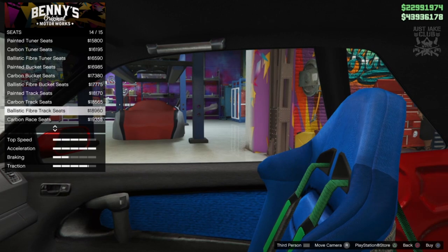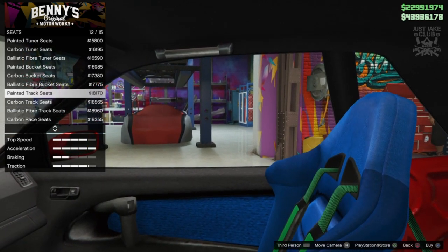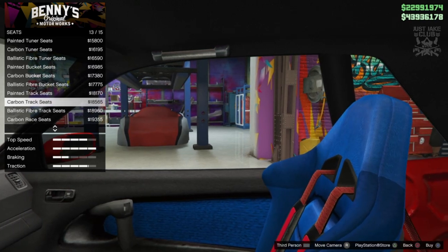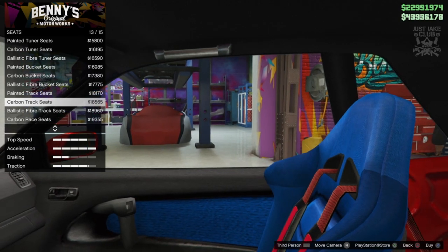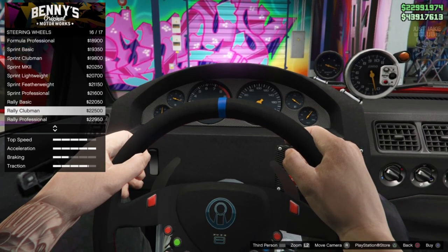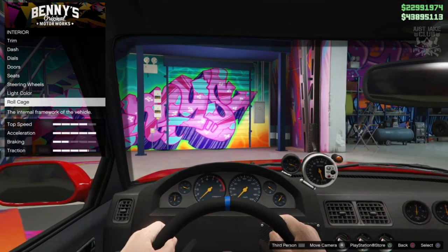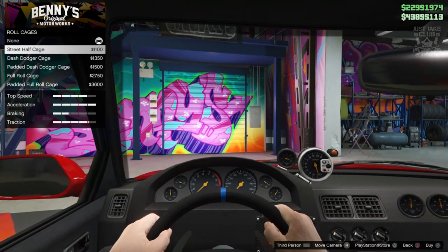Any of these seats will do as long as it's blue. I think the red harnesses look the best, so the ones I'm going to go with are the carbon track seats. For the steering wheel we are going to change it out — I'm going to go with the rally Clubman. I'm going to skip past the light colour because that really doesn't interest me. We are going to go to the roll cage and purchase the street half cage.